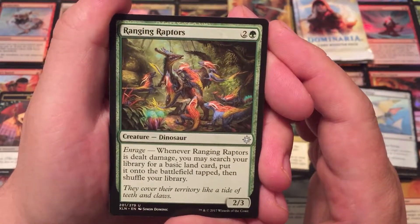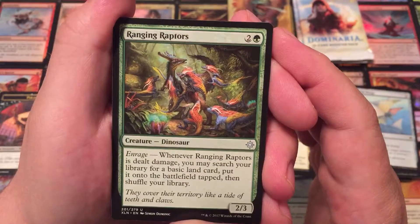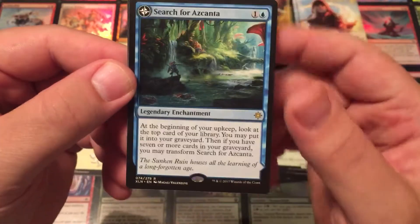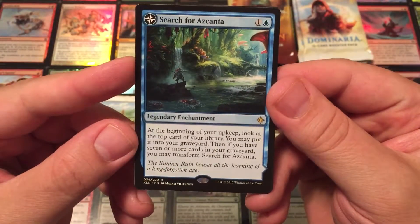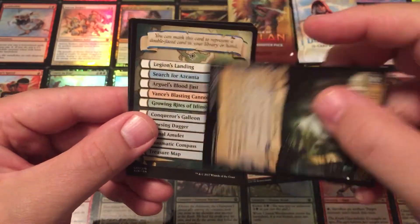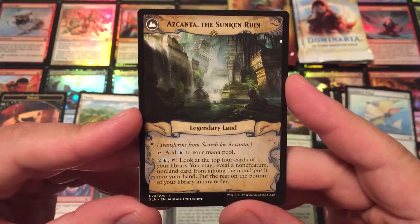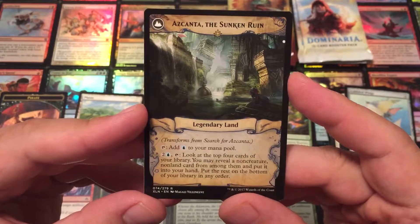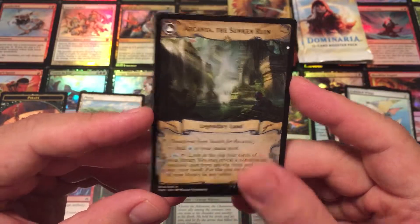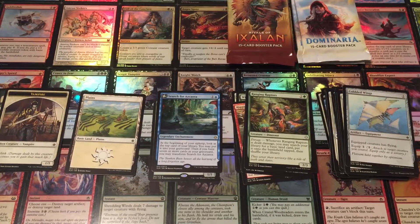Ranging Raptors — three mana, a 2-3 with Enrage. When dealt damage, search your library for a basic land card, put it into the battlefield tapped, then shuffle your library. I want to make an Enrage deck at some point — that seems neat. And the rare: Search for Azcanta! We got a flip card. At the beginning of your upkeep, look at the top card of your library; you may put it into your graveyard. Then if you have seven or more cards in your graveyard, you may transform Search for Azcanta into Azcanta, the Sunken Ruin — a legendary land. Either tap to add a blue mana, or spend one blue and two generic to look at the top four cards and reveal a non-creature, non-land card to put into your hand. So that's cool — we got a flip card, plus the flip card token and a vampire token. You can never have enough vampires.